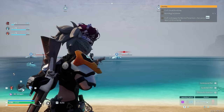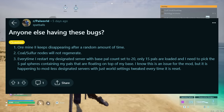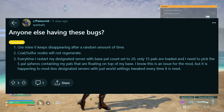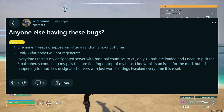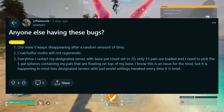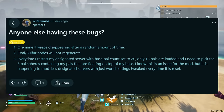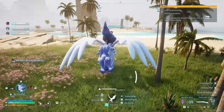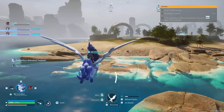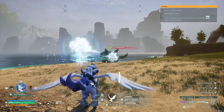Last but not least, we have a final bug report from Spatballs. Number 1: Ormine 2 keeps disappearing after a random amount of time. Number 2: Coal Sulphur nodes will not regenerate. Number 3: Every time I restart my designated server with a base pal count set to 20, only 15 pals are loaded and I need to pick up the 5 pal spheres containing my pals that are floating on top of my base. That first one is absolutely annoying — I think I've had that happen to me a few times. There is no workaround and no fix currently, and hopefully it gets solved with the next Xbox update.